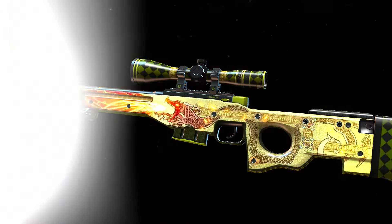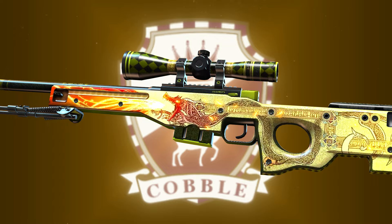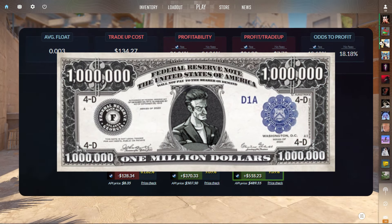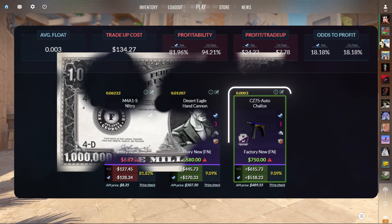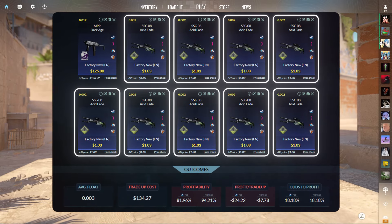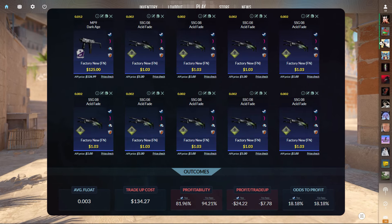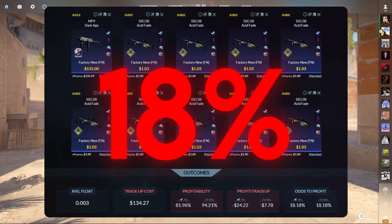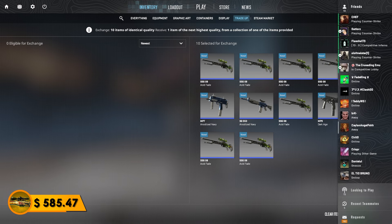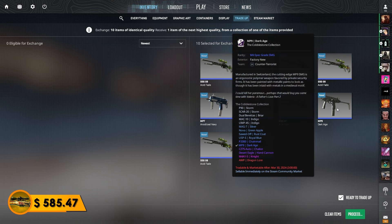Hear me out — we're going for the Dragon Lore, which is from the Cobblestone Collection. So how would we do that without doing trade-ups from the Cobblestone Collection? We're going to be doing a Cobblestone Collection trade-up, going for the CZ Chalice or the Desert Eagle Hand Cannon. This trade-up uses one Dark Age and nine fillers. It is not profitable — do not do this trade-up. I'm going to lose money on this, but we're doing an 18% chance for crazy profit: 18% for over $370 profit into 82% for minus $130.